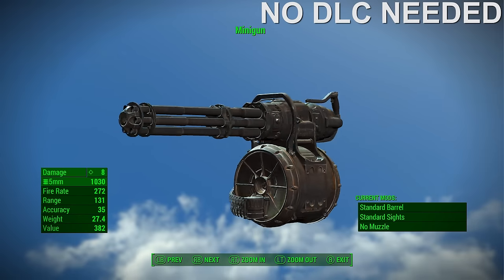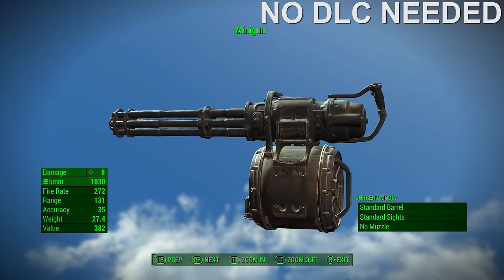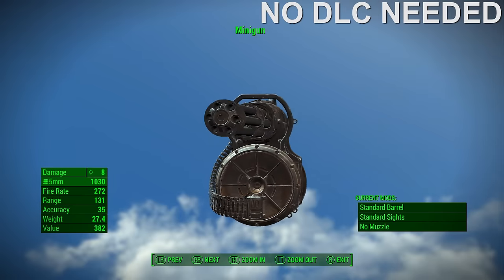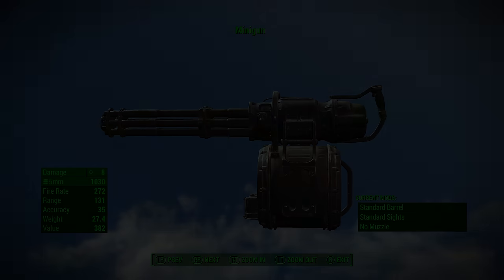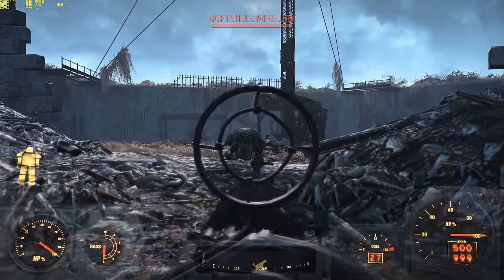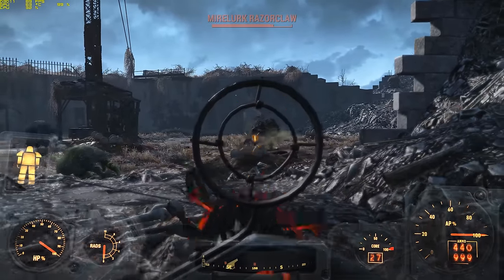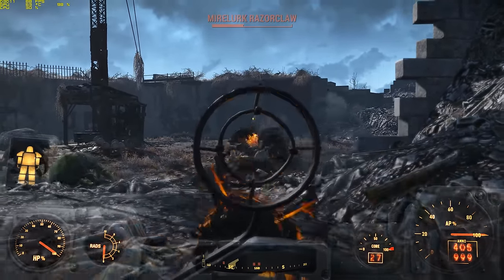Number 9: the Minigun. The Minigun is typically the very first heavy weapon you can encounter and actually use in Fallout 4. Considering that fact, and for what it is, the Minigun is actually pretty good. After all, it possesses a very high rate of fire, has fairly cheap and light ammo, and deals enough damage to tear through most of Fallout 4's weaker enemies.